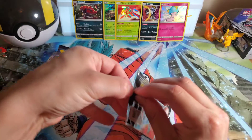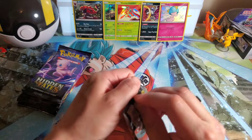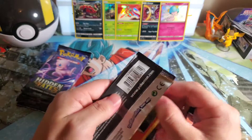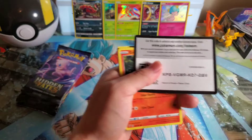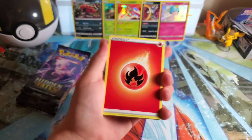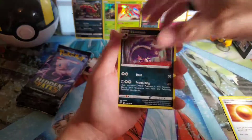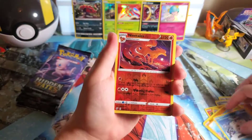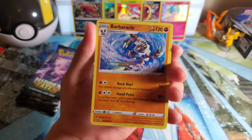Alright, time to do some Rebel Clash — see if we can pull anything. These are loose booster packs so hopefully the luck is more prominent. One, two, three, four — I'm going to guess Lightning. Oh, of course. Bronzor, Numel, Stunky, Growlithe, Dreepy, Snover, Binacle, Flapple, Alolan Ninetales. It would be nice to get a Ninetales V. Barbaracle. Not expecting much from this one.